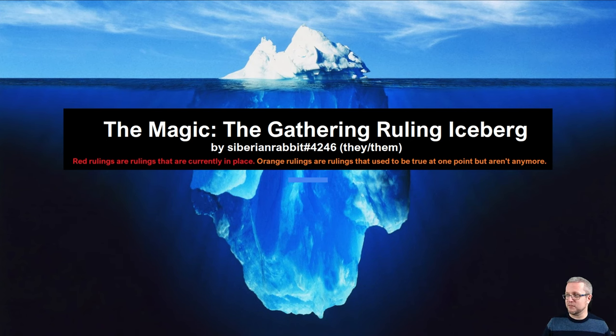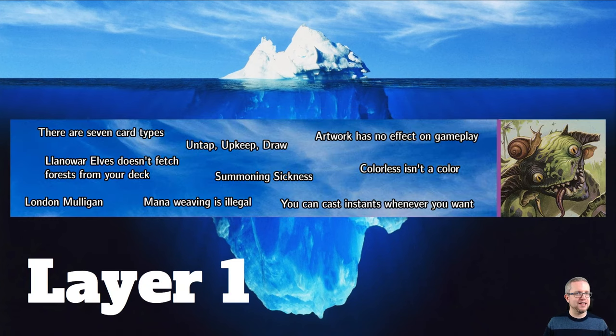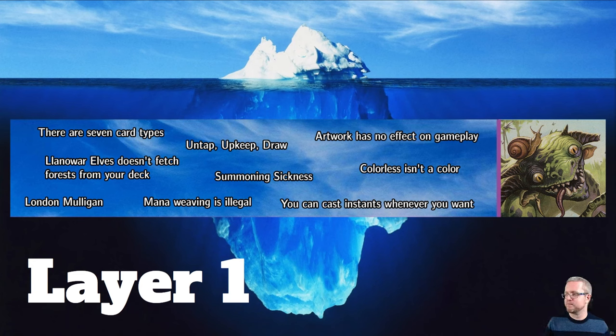Let's get started on layer one. Layer one — everything. These are nice things; there are things here that are generally literally incorrect, but they're very good mnemonics to keep in mind. So layer one: there are seven card types — lands, creatures, enchantments, sorceries, instants, artifacts, and planeswalkers. That's pretty much it. You don't need to know anything else as you're starting out Magic. Nice and easy.